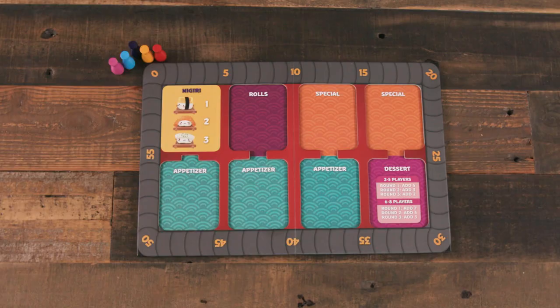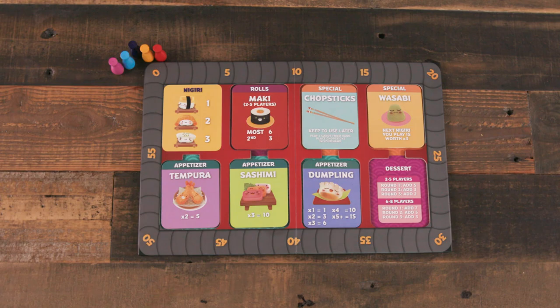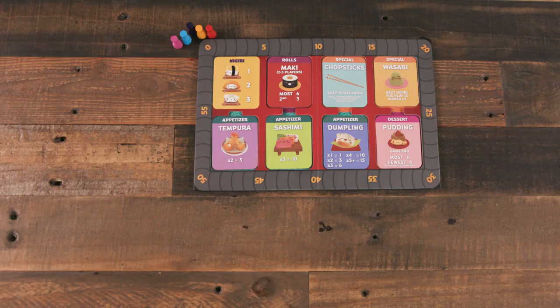Place the menu tiles for each card type listed so all players can see: Nigiri, Maki, Tempura, Sashimi, Dumplings, Chopsticks, Wasabi, and Pudding. Select those cards from the box.